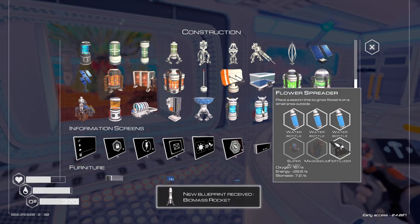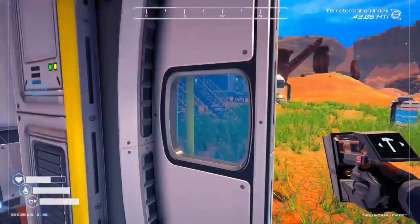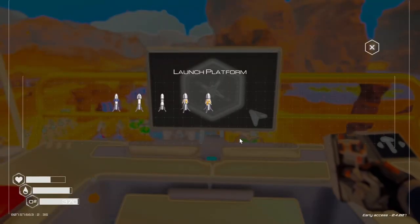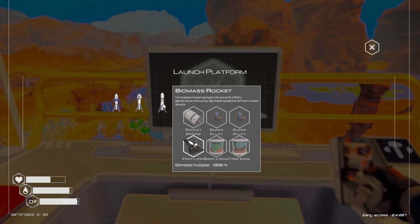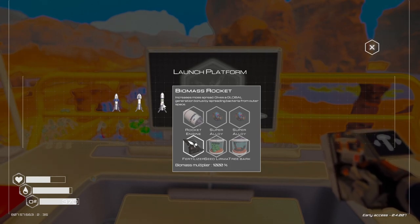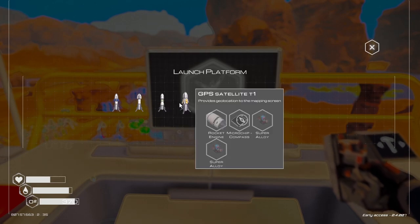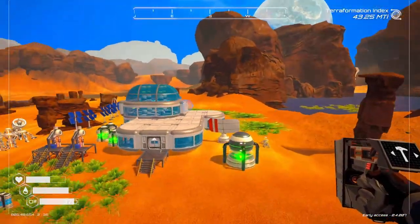New blueprint: biomass rocket — that's what we're building. Let's go see what we need to build that. That's where we need the tree bark. An increased biomass spread gives a global generation bonus, spreading bacteria to form from outer space. That'll be our next goal. I need to get an engine — let's build the engine.